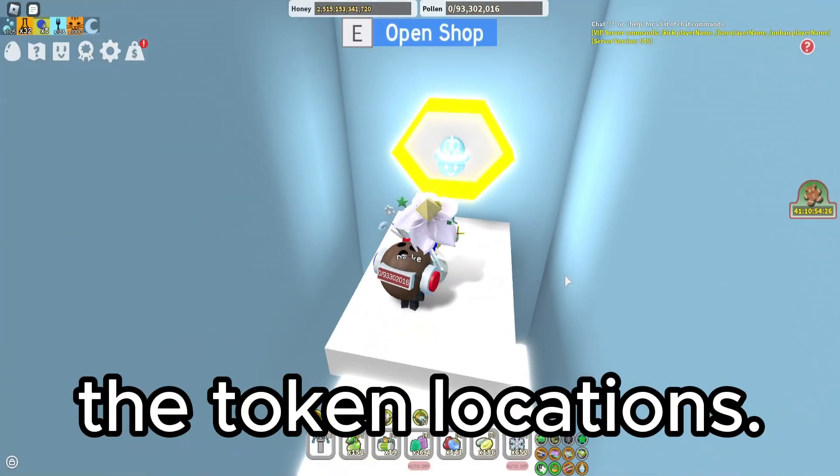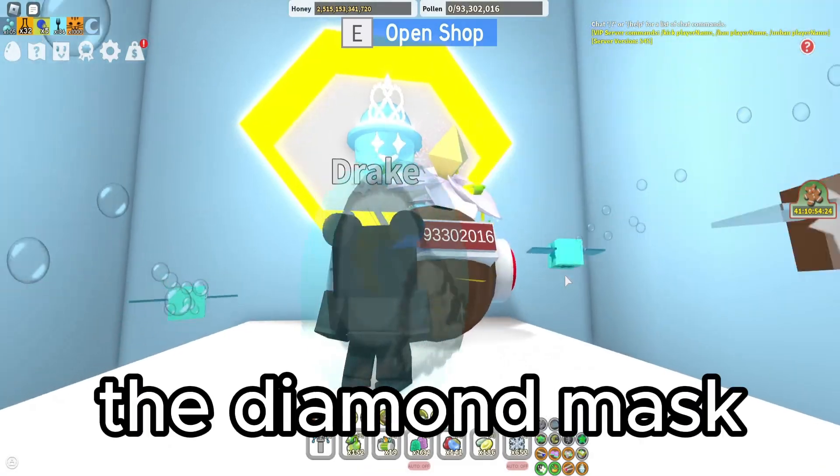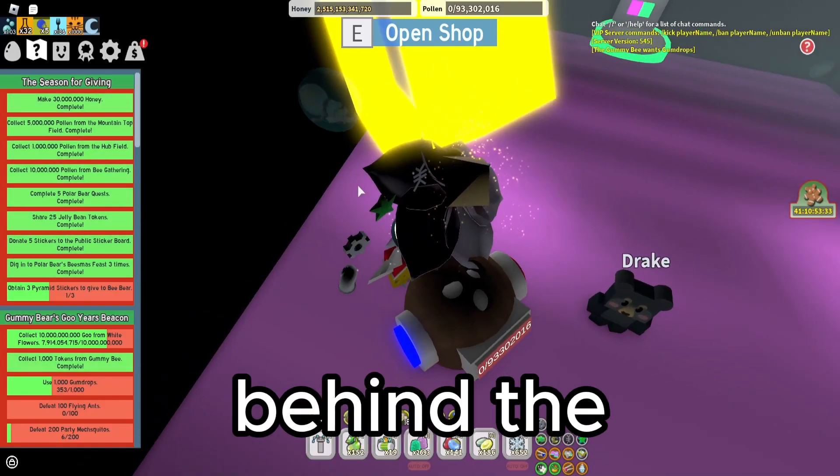First I want to go over the token locations. You can find a glitter in front of the diamond mask, and you can find another one behind the gummy boots.